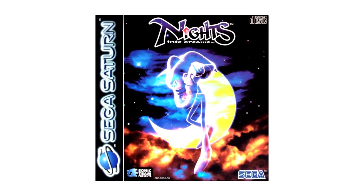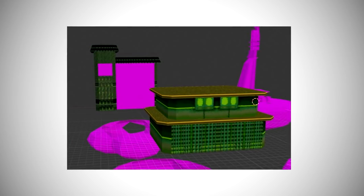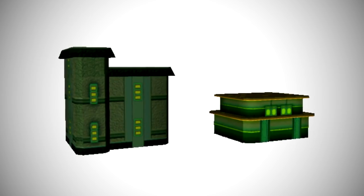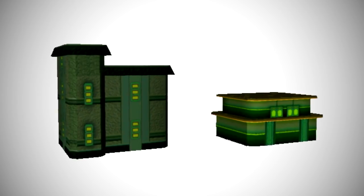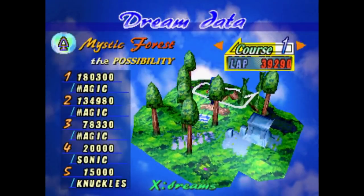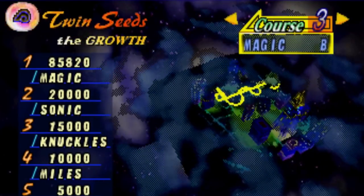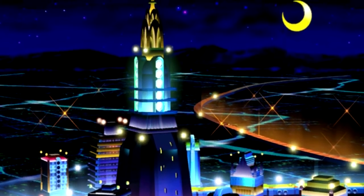These next few objects are datamined from the final released version of Nights into Dreams. In an earlier video I briefly mentioned two unused buildings had been datamined from the final level Twin Seeds. We can now see these buildings with much clearer textures — this is likely how they were intended to look had they been used. As a final level, Twin Seeds plays a little differently to the main levels. In the main levels you loop around laps that all lead through the Iria Palace, but at the start of Twin Seeds you get thrown all the way across to the other side of the map and the challenge is to make your way back to the palace in one long extended run. The level takes place in a dreamscape of Twin Seeds City, so things that are usually on ground level — like streets and buildings — are floating in the air.